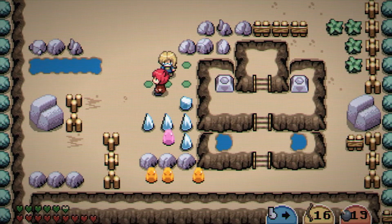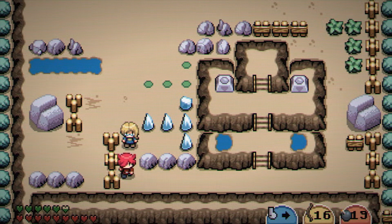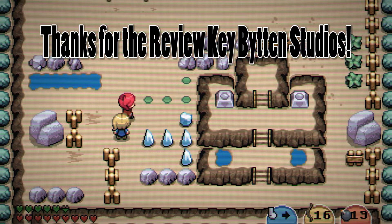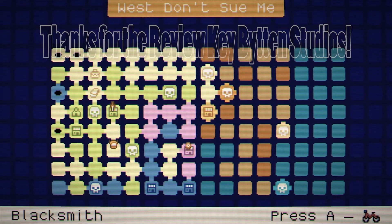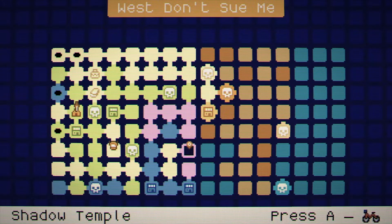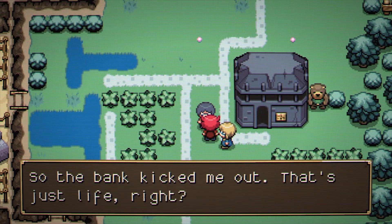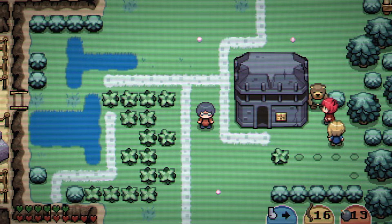Today we're going to be looking at the procedurally generated Zelda clone Lena's Inception, created by Byton Studios — or Bitten Studios. It's two folks who are former Chucklefish developers. They've worked on Starbound, helped with Stardew Valley, and a bunch of other stuff. Apparently this was a passion project of one of them for the last couple of years to test out how procedural generation in a Zelda-like game would work, and then they created Lena's Inception.